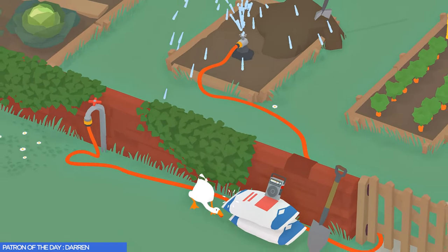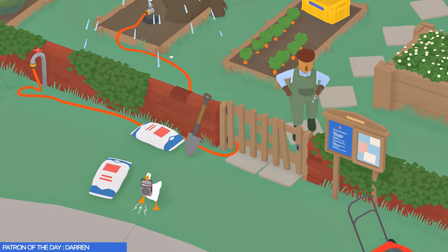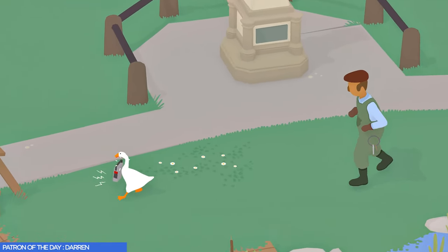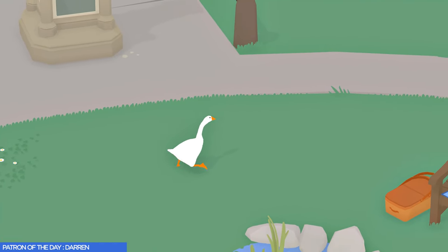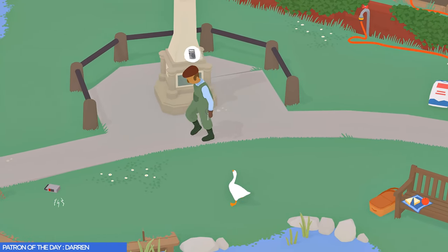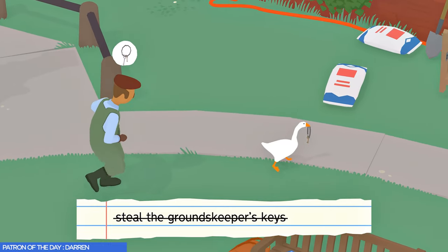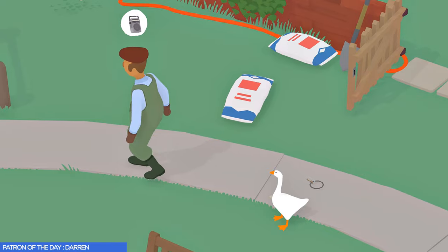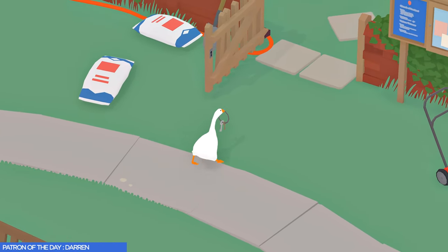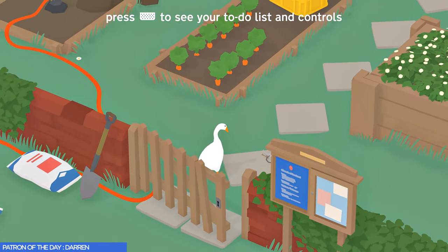Now we can finally start working on some trophies. The first trophy is called 'Nasty' — we have to lock the groundskeeper out of the garden. Let's turn the water on and then grab the radio. Notice the bubble icon that shows up over his head, letting you know he's focused on whatever object you're moving. As soon as I drop the radio, his focus shifts to the water. Now we're going to shift his focus from the radio to the keys — we need those keys to lock him out of the garden. Notice I grabbed the keys and now he's worried about the keys. I'm going to drop the keys and his focus goes back to the radio. Now all we have to do is wait for him to walk away, grab the keys, go inside the garden, drop the keys by pressing O, go up to the gate, press O. That will be enough to lock the gate and get the trophy 'Nasty.'